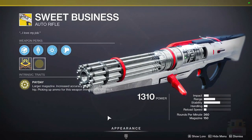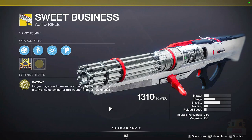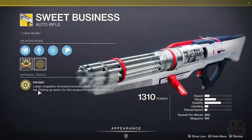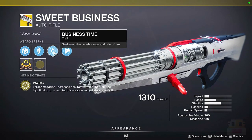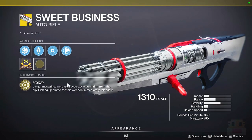First off, for the weapon today, we have the Sweet Business. It's basically a minigun that starts at 360 rounds per minute and goes up to like 900 to 1200 rounds per minute with a very large magazine and a lot of perks that help with that as well. First of all, larger magazine, increased accuracy when firing from the hip, picking up ammo reloads it directly into the magazine, and sustained fire boosts range and rate of fire. Basically, there are like five perks in these two perks.